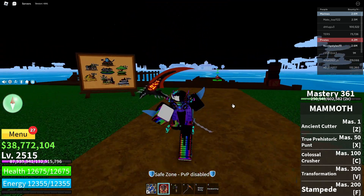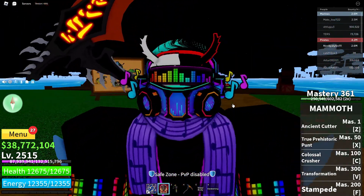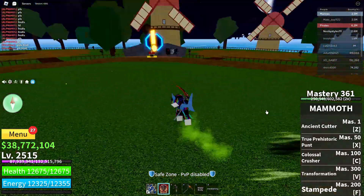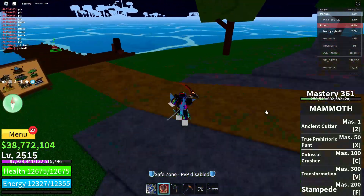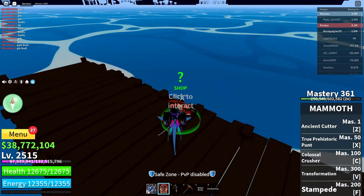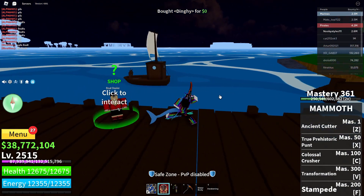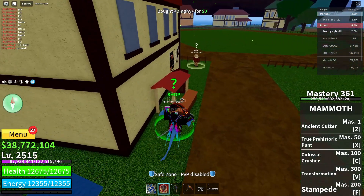In today's video I'm showing you how to do this glitch. The first thing you need to do is come to the pirate starter area in the first sea. This glitch only works in the first sea. Once you're here, go over to one of the boat dealers and buy yourself a boat — any boat will do.